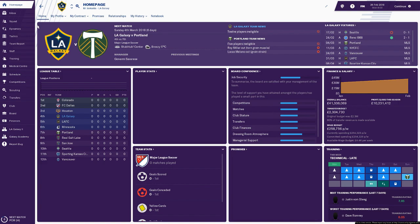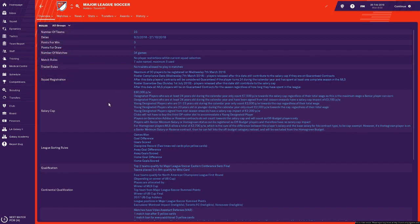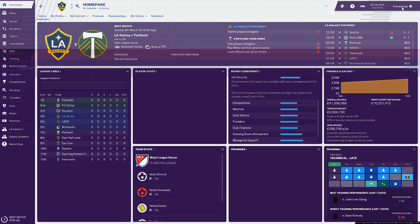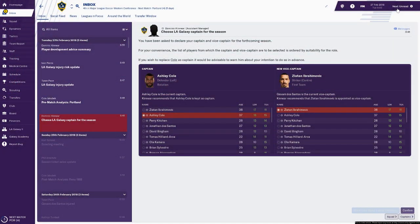I don't know when the transfer window closes. If we go to the competition screen and look at the rules — transfer window is 11th of December to the 14th of September. This seems like there isn't really a transfer window. February to May is foreign transfers only. I think 'let's go nuts' is my takeaway from this. I'm struggling to understand the MLS — it's going to take a year to get my head around it.